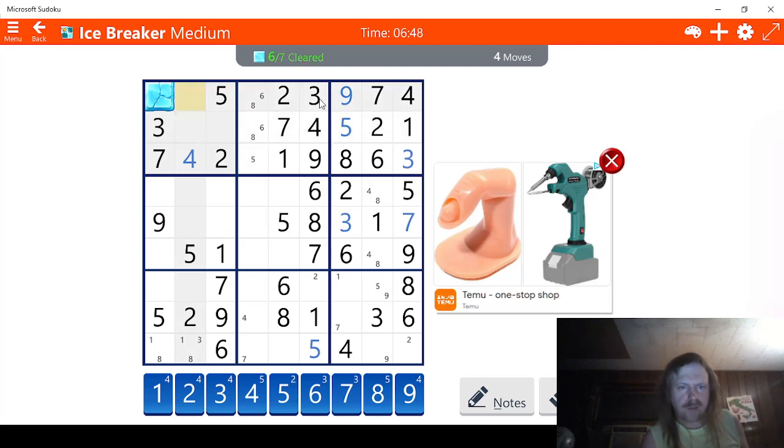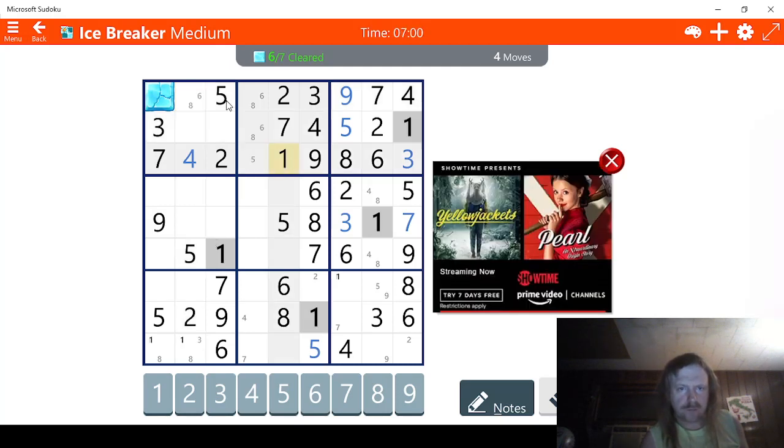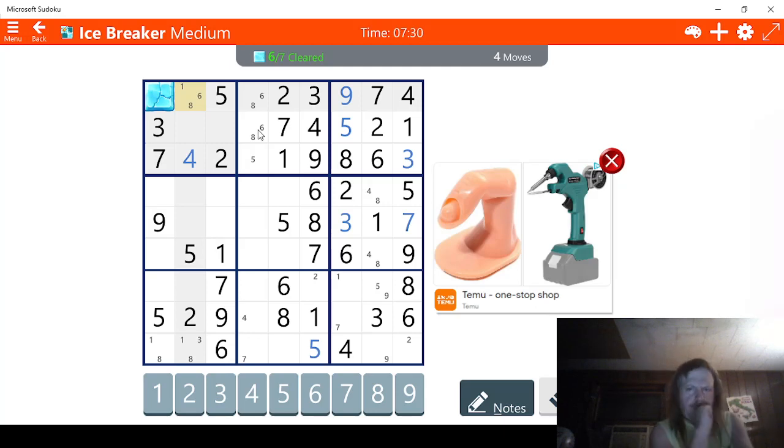Eight, six — eight, six. Well, I guess this has to be eight, six. Hopefully we can narrow it down. Let's see: ones. This could be one, eight, six, I think. Wait a minute — the three numbers are one, eight, and six. This one can't be because the one is right here. So this has to be one, eight, six. This is one, eight, six also. This is eight, six. So what can we do here? We're missing nine — well, this has to be nine. We know this is nine.